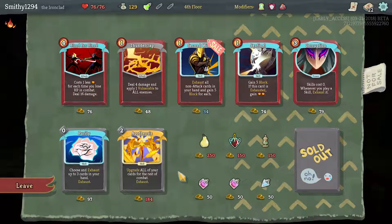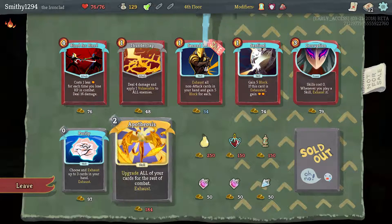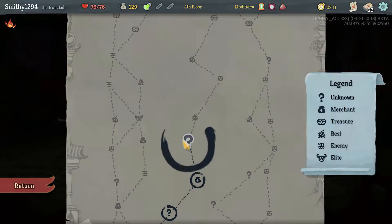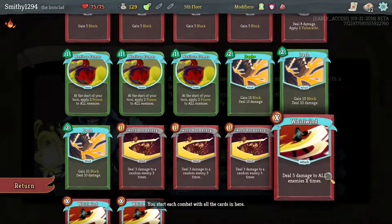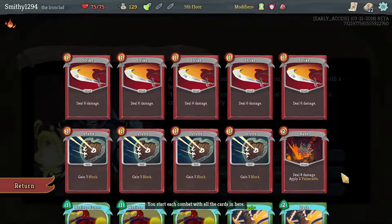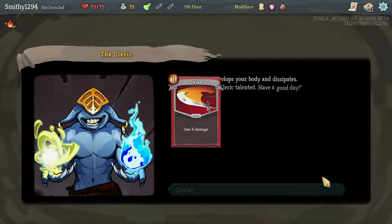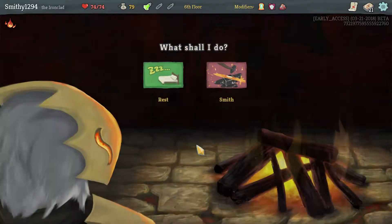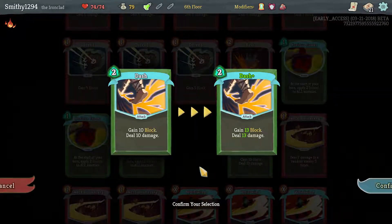Second Wind - because we will end up with a lot of them, though I think we just skip for now and take our money with us. If we remove a card, what would we remove? Just a basic Strike. We have a basic Strike, sure. Don't need to rest - upgrade another Dash.